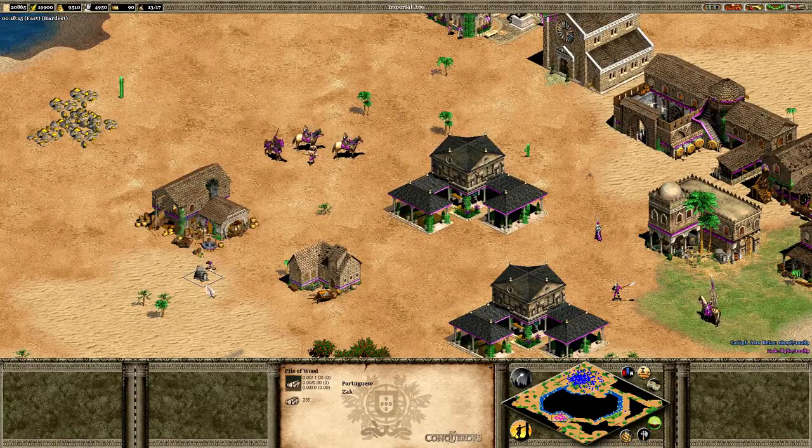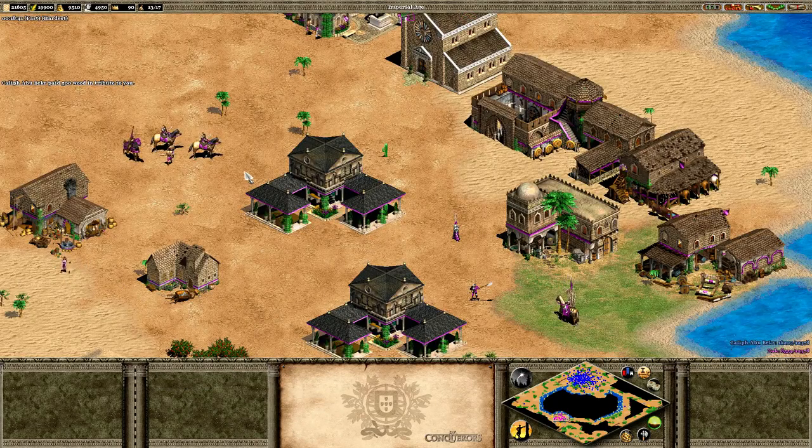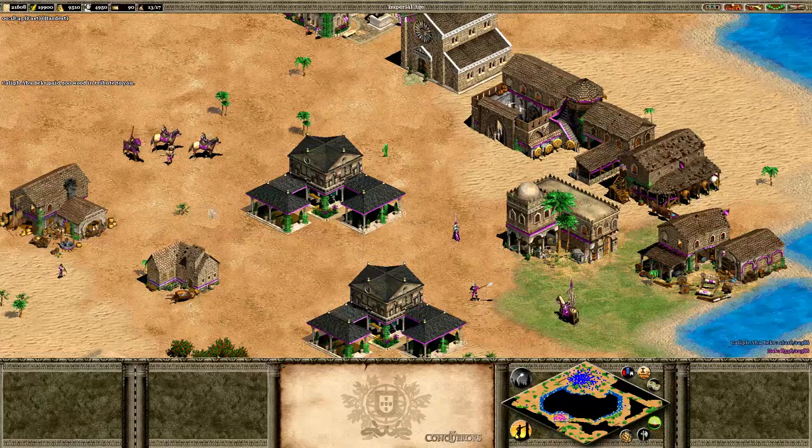Bear in mind how quickly these villagers gather from this — it's just going down insanely fast. It's a very quick injection of resources into your economy. Obviously I'm playing in deathmatch so we have all resources available to us.